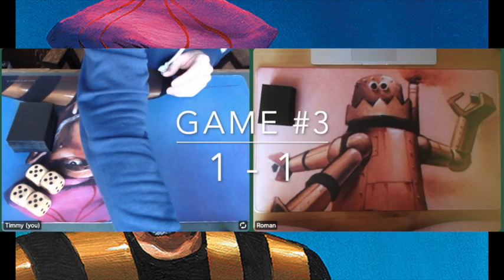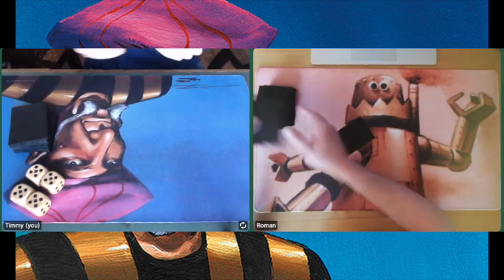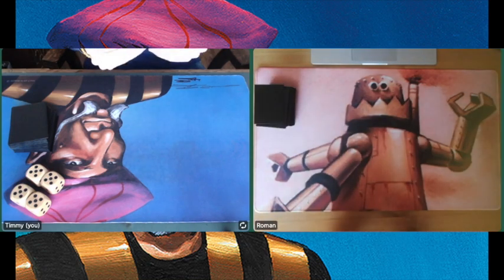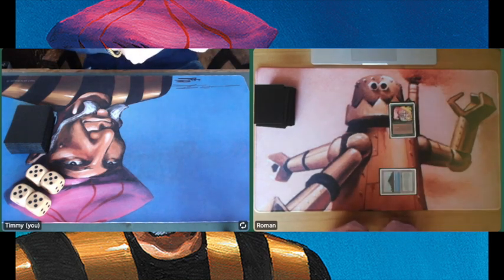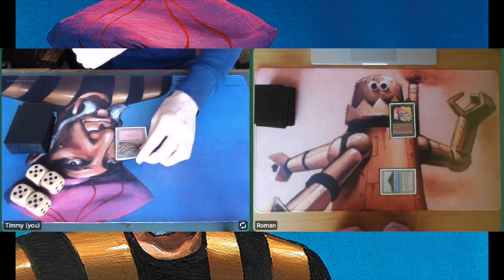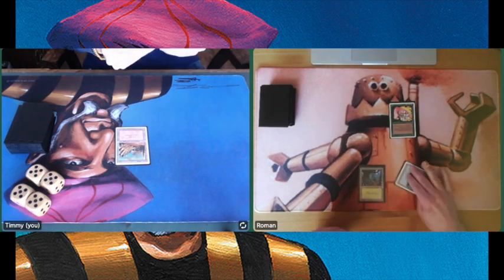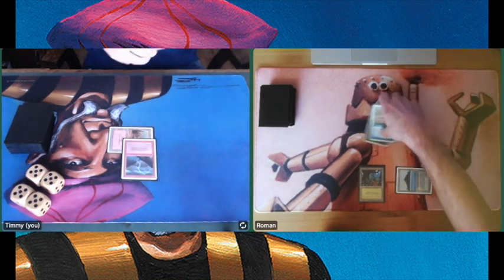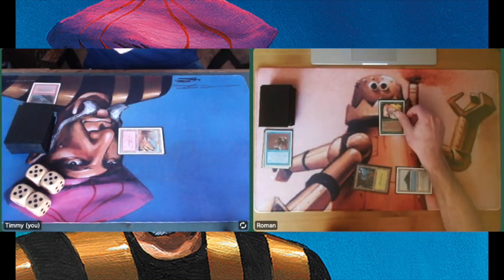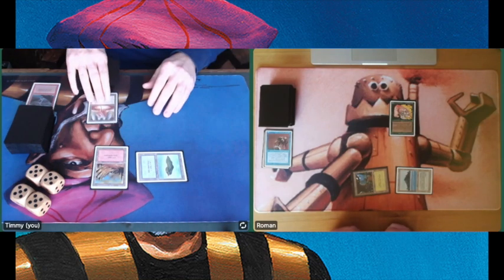Game number 3 — this is the decider. This will decide who wins the matchup. Will it be patron Roman from Germany, or will I win with my Elemental deck? Roman is on the play with his aggressive deck. Tropical Island into a Llanowar Elves — bad news for me early in the game. Playing a basic Mountain. There's a Forest and an Unstable Mutation. It looks like I want to do something in response — playing a Lightning Bolt, taking care of that Unstable Mutation as well. A really nice 2-for-1.